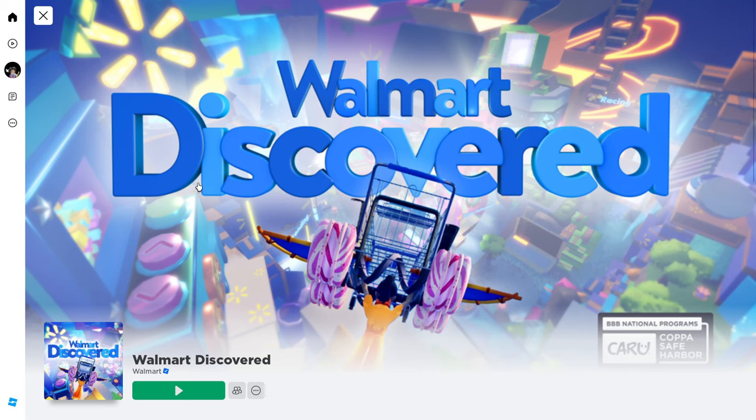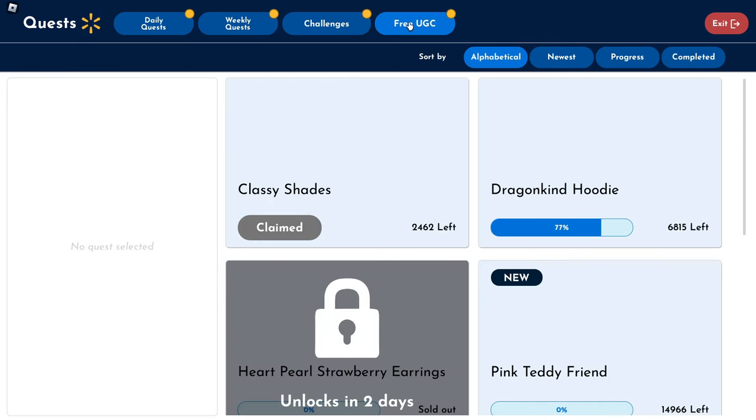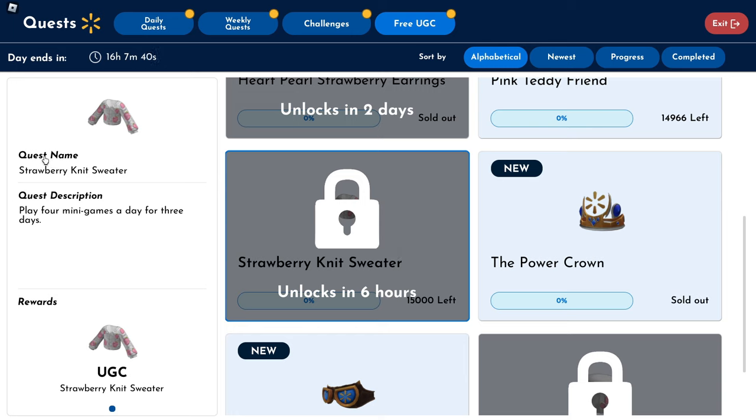Let's go ahead and join the game Walmart Discovered. Click over on Quests — this has actually been updated since the last time. Click on Free UGC, and here you can scroll down and see the Strawberry Ness Sweater we'll be unlocking today in just a few hours. In order to get this, we're going to need to play four minigames a day for three days.